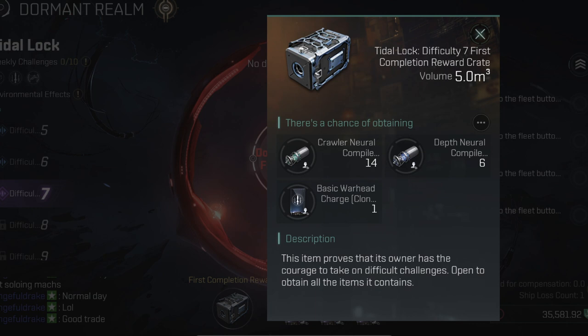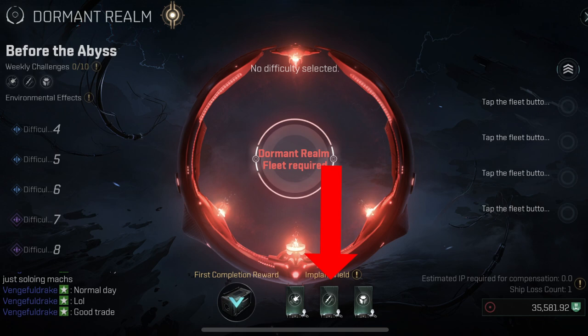The way that you're going to be getting these: you can get the warhead charge by doing the tidal lock - that is the first completion reward for that one as of this recording. You can get the support projection through an op box, or you can also get it through Abyss naturally, but it's super rare. I wouldn't count on being able to get that one that way - I had to pay for it, and I'm expecting most people will have to pay for it as well.